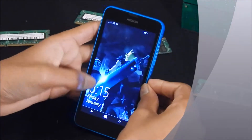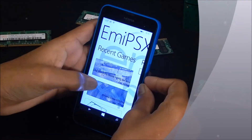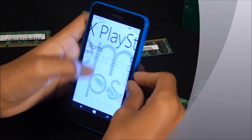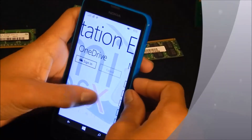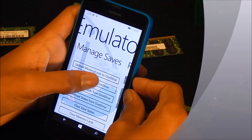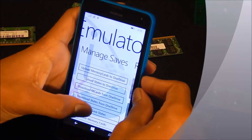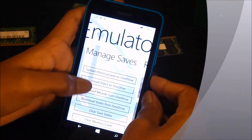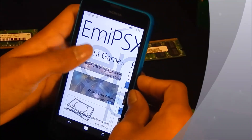Today I'm going to show you the EMI PSX emulator. This is basically the emulator for Windows Phone. What you can do is upload all your memory cards to it — when you save a game you can upload it or upload your save state by saving to OneDrive. After you upload it you can hit download, as it says right here, or you can clear the save state or clear the memory card, whichever you want to do.